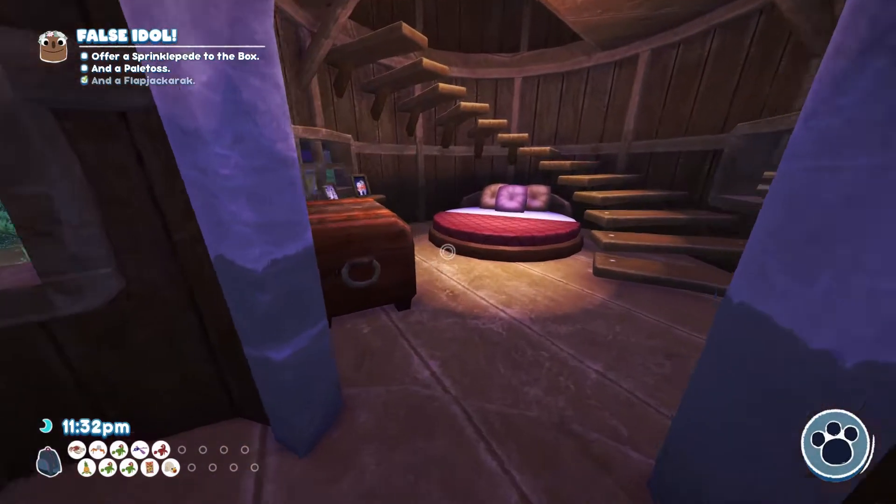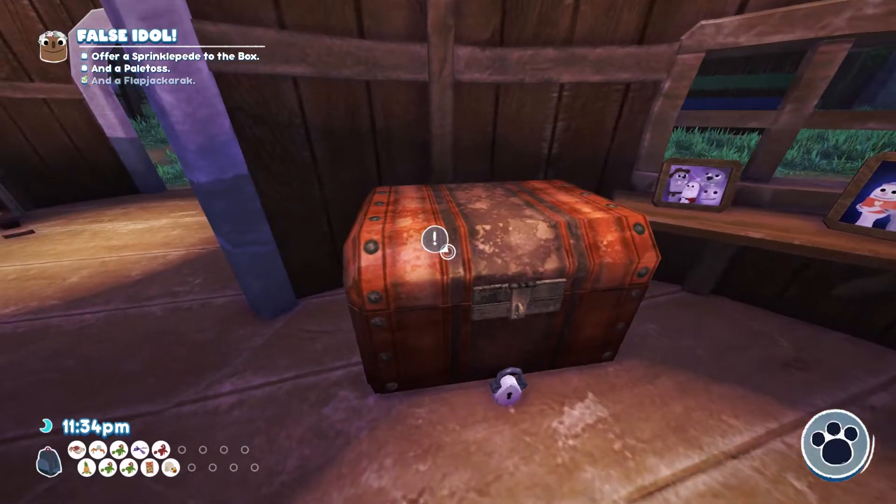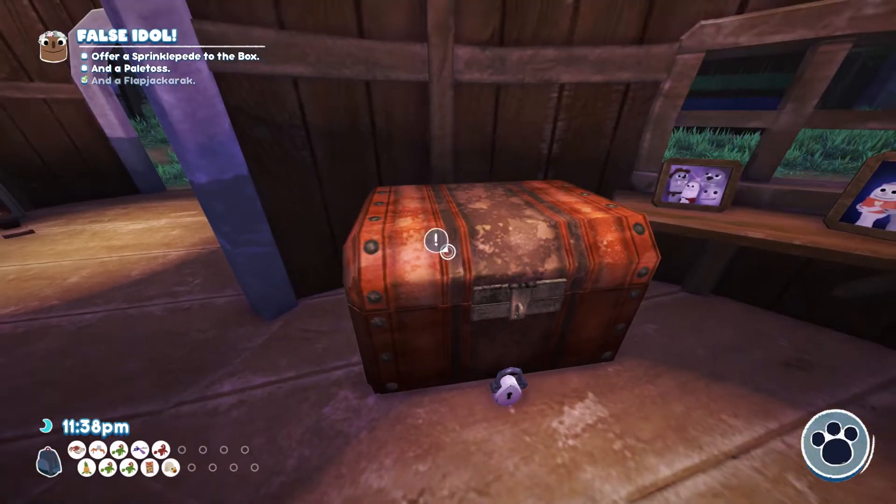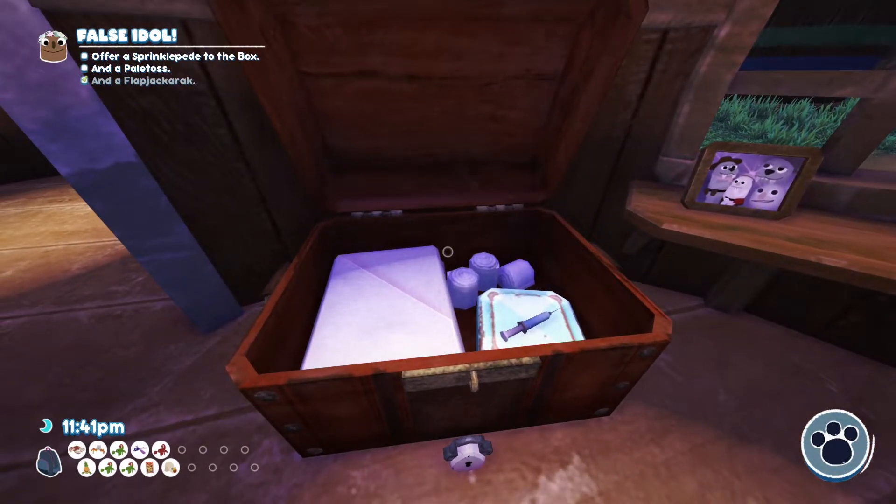After that, you can get a video diary in this chest. To open this chest, because once again you won't have a key, you'll need to head to Sugar Pine Woods and convince Chandlo to return to Snacksburg. To do that, you have to convince Snorpy to return to Snacksburg. So you'll need to do missions for both of them until they come back. When Chandlo's back, interview him and he will give you a key.